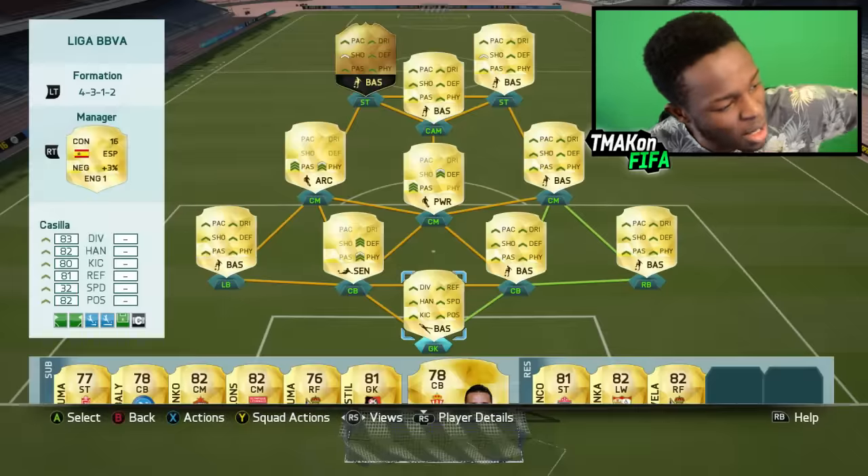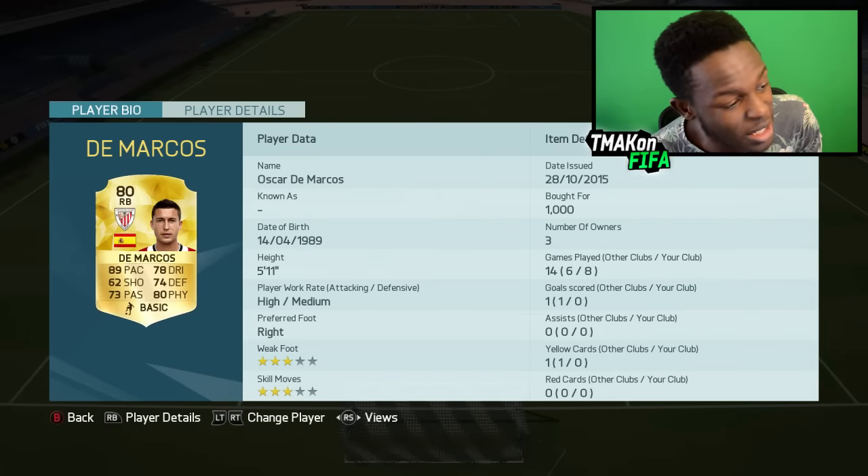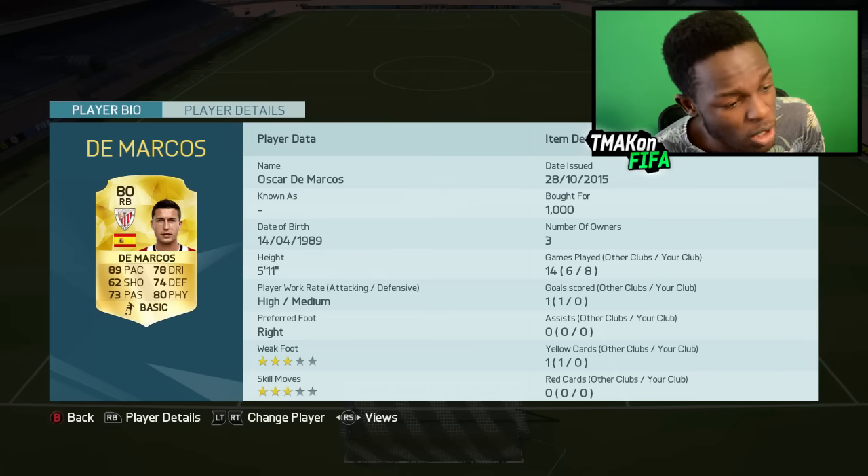Onto my right back, I have Dermarcos. I've got this guy because he's one of the paciest right backs within the League of BBVA — 89 pace, 80 physical. He's also got decent dribbling with 78 dribbling, and he only cost me 1k coins.